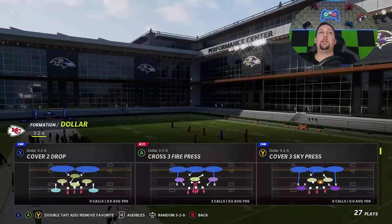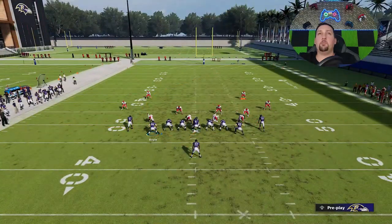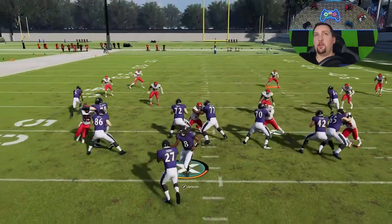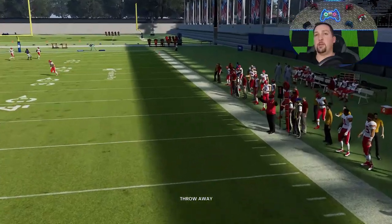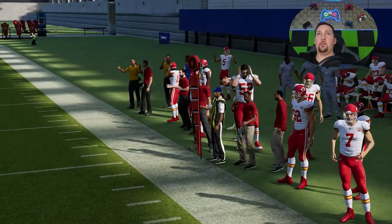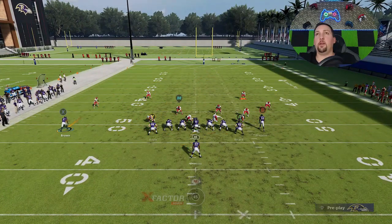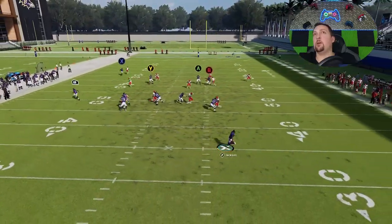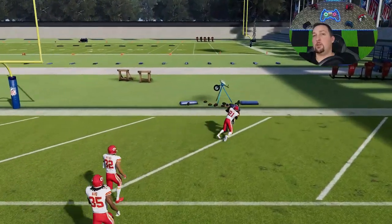Against cover four quarters — which is cover four match — for whatever reason they follow and lead this route. You're going to see how both the safety and the cornerback just lead that receiver. That's something that had to be patched. But you can change this anyway by simply motioning this receiver out and putting both tight ends on 10-yard comeback routes. Those 10-yard comeback routes will get the job done — this cornerback will fall behind the receiver. So that was clearly patched, but you can easily break it. That play home runs just about every single defense in the game.